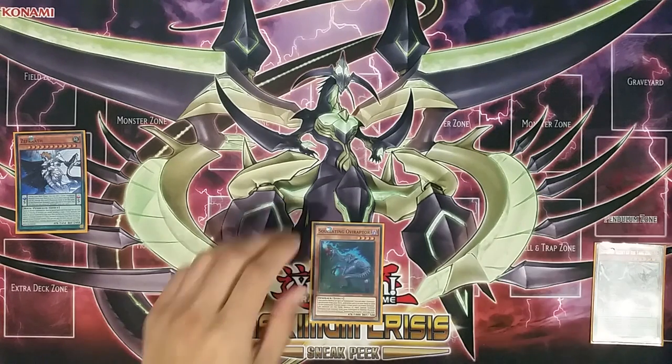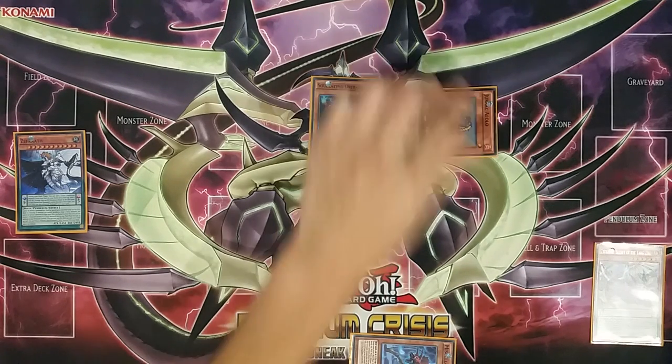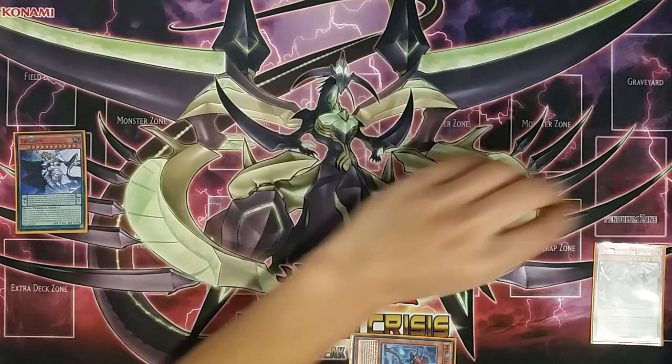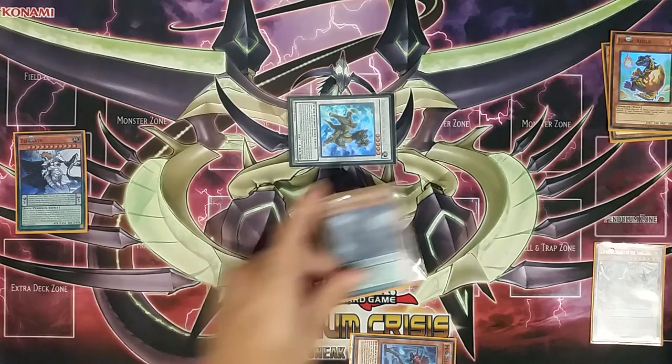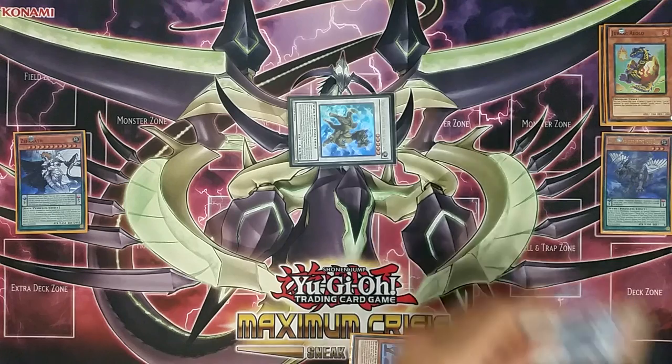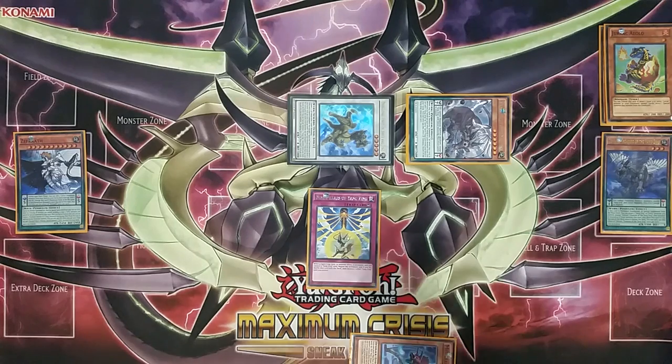The Zephyr New into the extra is very straightforward. We normal summon Oviraptor, Miscellaneousaurus summons Aeolo, synchro for Dinglong, and Dinglong searches our low scale since Zephyr has made itself a high scale. Activate that, pendulum summon Zephyr New, search Nine Pillars — very standard. You could choose to leave your field here to play around Kaijus, since if you only leave out one Yang Zing and it gets Kaiju'd it turns off both Nine Pillars and Zephyr Wall. Alternatively you could also synchro these off — depending on what Yang Zings you run you can summon different things.